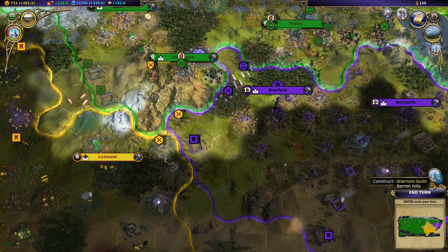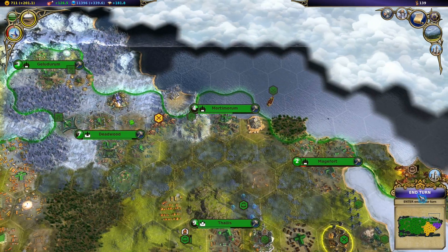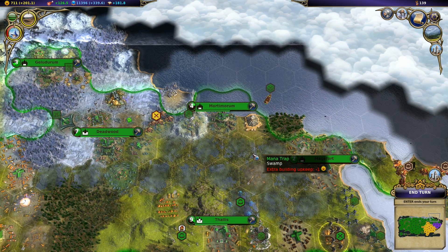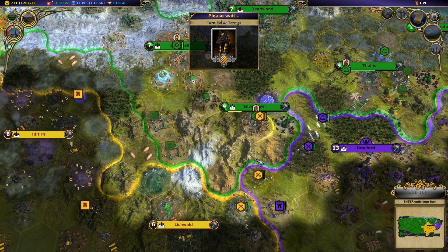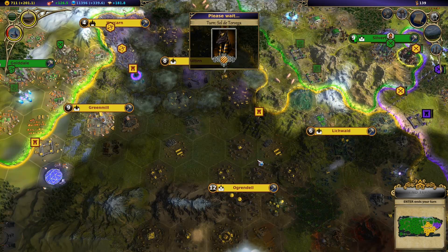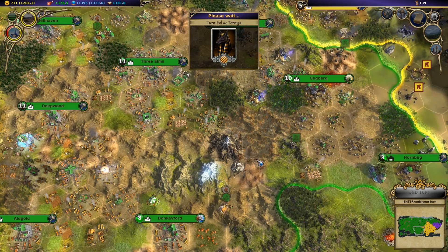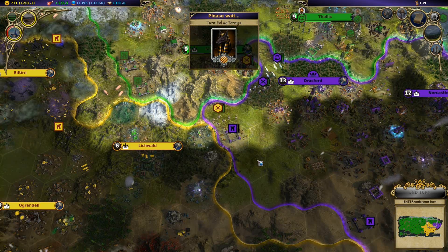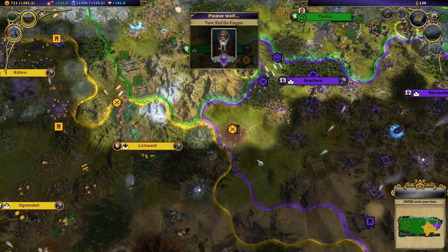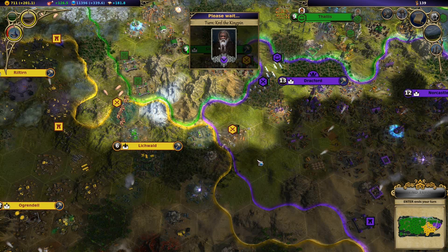So when I get the chance I'm going to raise the land over here - maybe that'll help a little bit in killing those guys. So they destroyed that. He summoned spirit wolves in his capital, I think, the Barbarian.